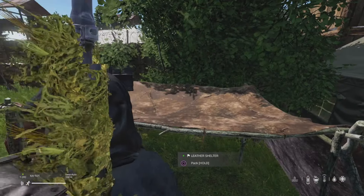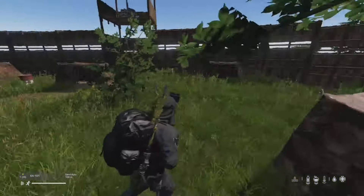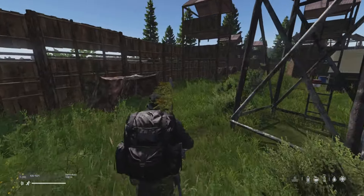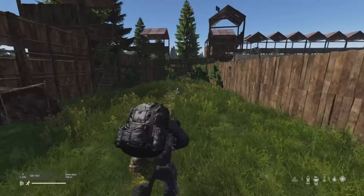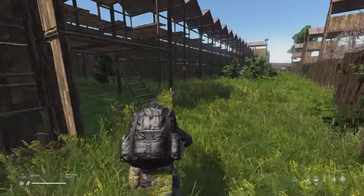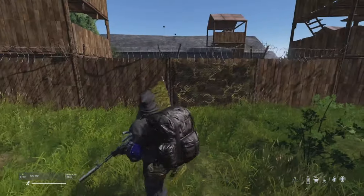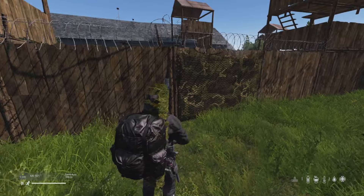I've still got more space and I can loot more, but as it stands this is how the base looks. We might add some more storage later on. For now I might add more improvised shelters — I don't think I'll buy more tents, because on this server you have to buy the tents if you want them.